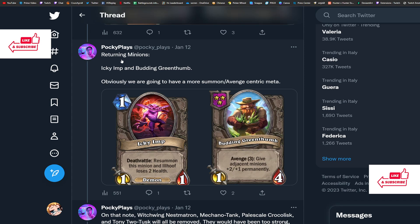Also a couple of returning minions: Icky Imp is coming back as a tier one card. And Green Thumb is also back — it used to be one of the best cards during the avenge meta, and now with even more undead synergies, it might be the best three-drop in the game. It's Avenge 3: give adjacent minions +2/+1 permanently. Really good scaling early on.